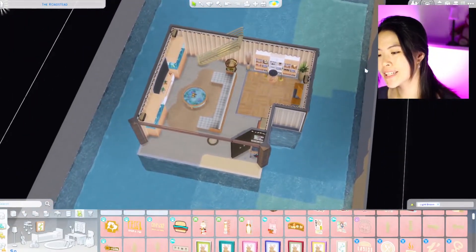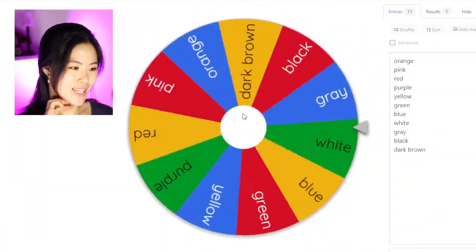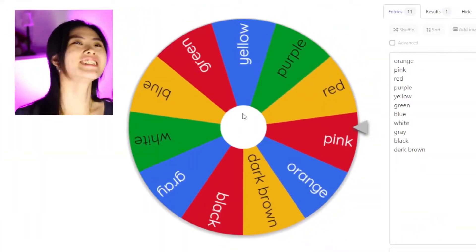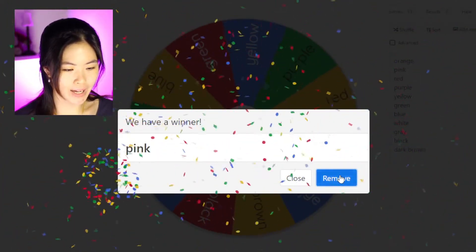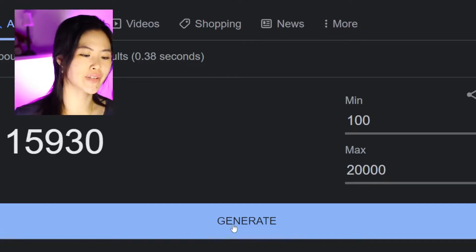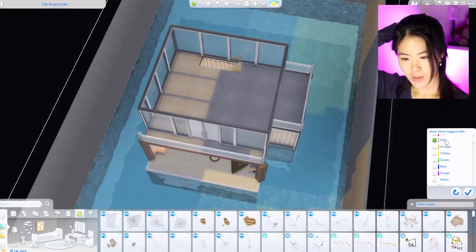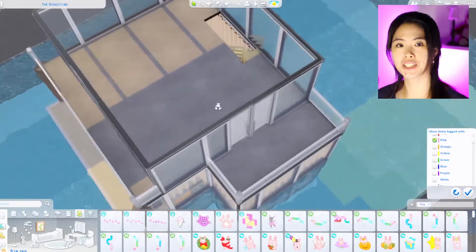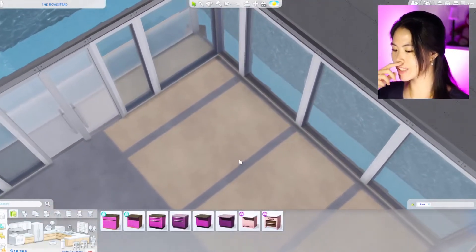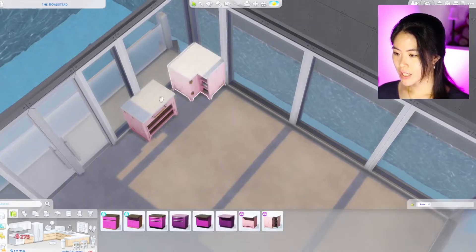We're gonna go upstairs and see what color we get for the second level — pink! I used to hate pink in The Sims but now the color pink is actually getting really really good. Budget is 18,265. What can we do with pink in this level? Maybe we can do a kitchen, and they have beautiful colors for pink.